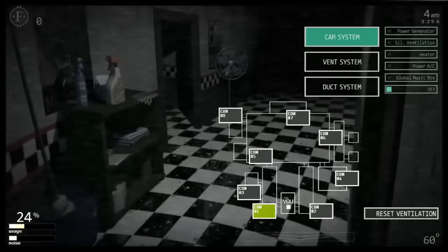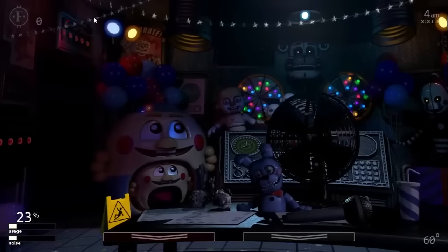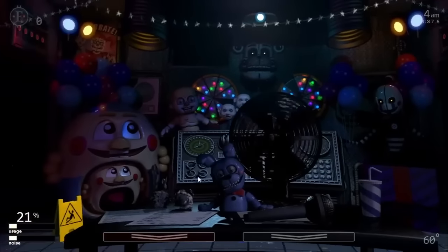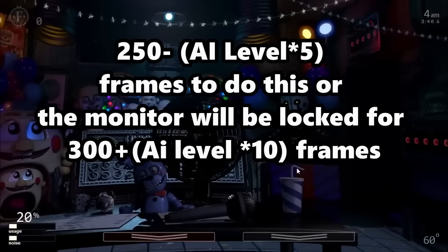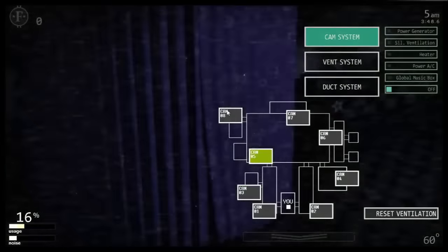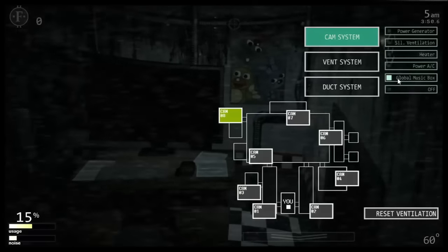Old Man Consequences is surprisingly interesting. Every 5 seconds, the game runs the 0-to-29 system — if successful, his minigame will appear. Press C when the fish is in the crosshair to win the game. The player has (250 - AI level × 5) frames to do this, or the monitor will be locked for (300 + AI level × 10) frames. Surprisingly, mashing C to try and win his minigame can result in you being locked out automatically.